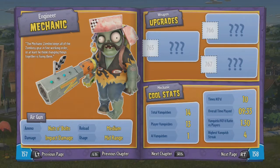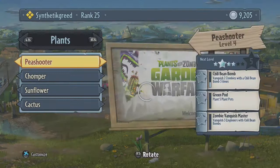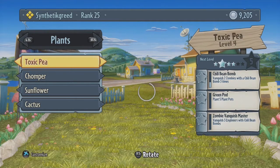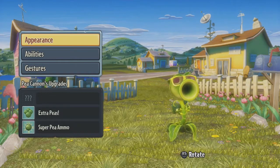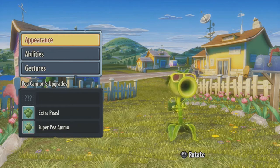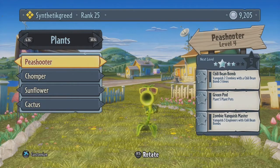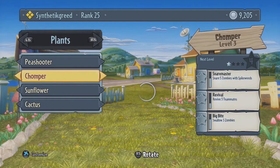Whoever thought of the different customizations on these characters - I'd love to give them a high five. I'll show you the ones I do use out of the class. The Toxic P for that poison splash damage, and then the Pea Shooter - I have the extra pea and the super pea ammo. His peas do hit pretty hard. That ice one does fire frozen ones and it does freeze or slow them down.